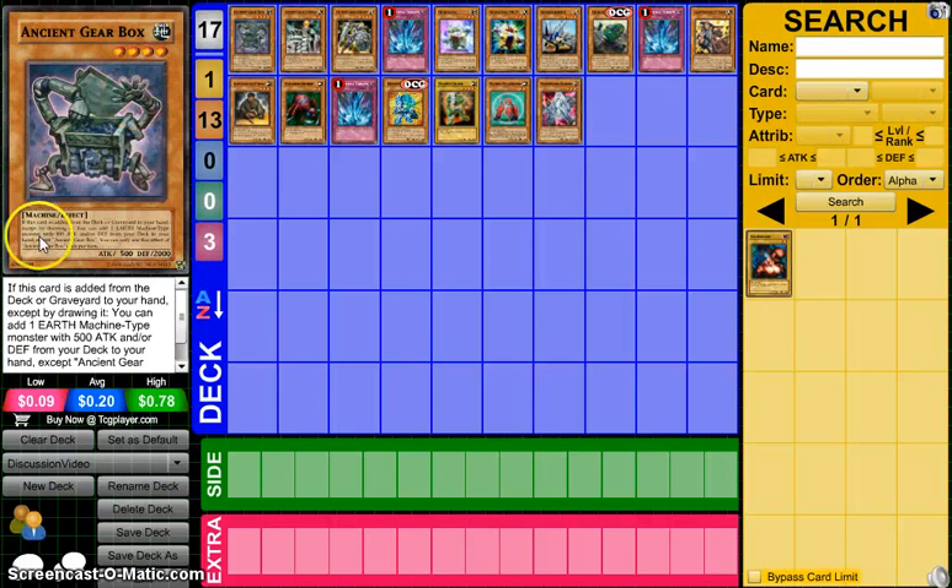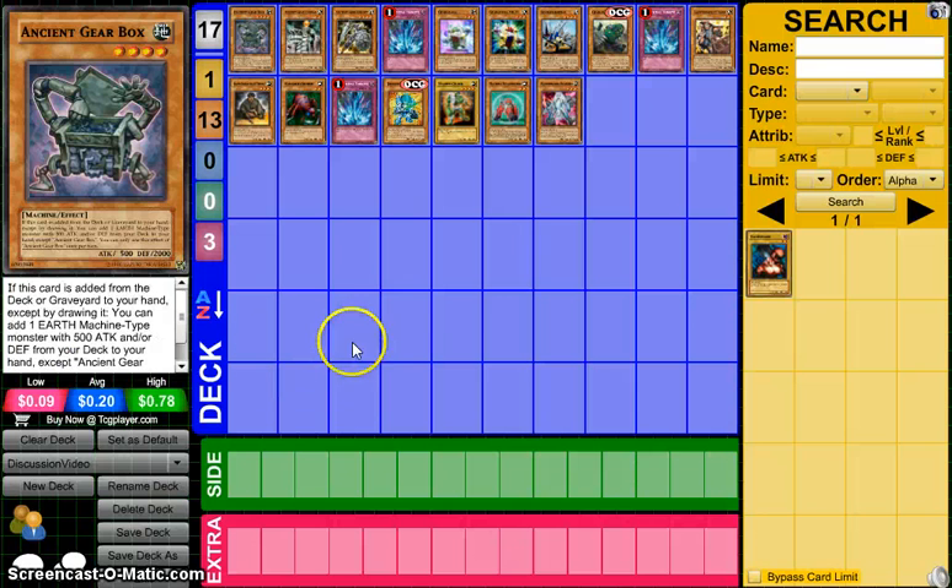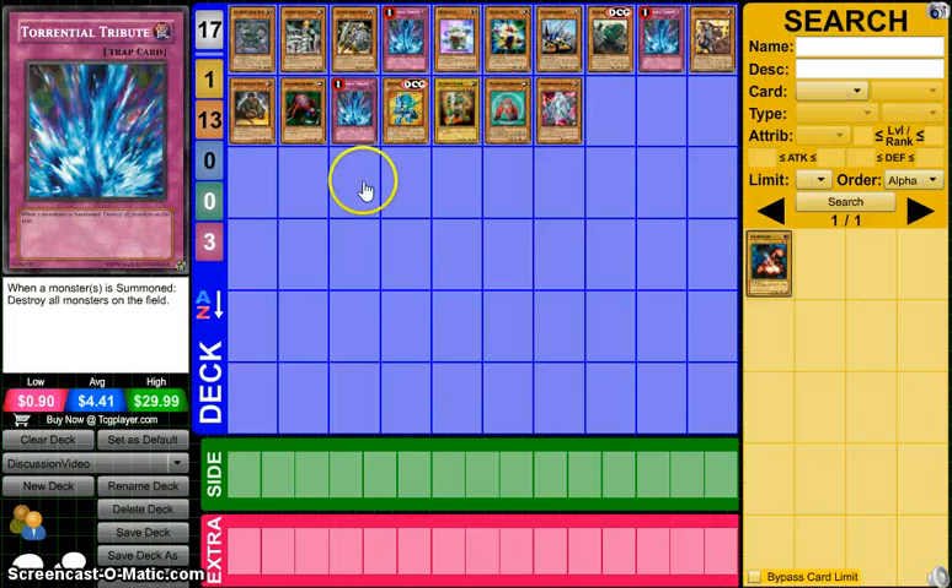This is a level 4 machine type earth attribute monster with 500 attack and 2000 defense. Its effect reads: if this card is added from the deck or graveyard to your hand except by drawing it, you can add one earth machine type monster with 500 attack and/or defense from your deck to your hand except Ancient Gearbox. You can only use this effect of Ancient Gearbox once per turn. As you can see, I have compiled a list of all the monsters that you can add with this effect and I'm going to discuss them individually.